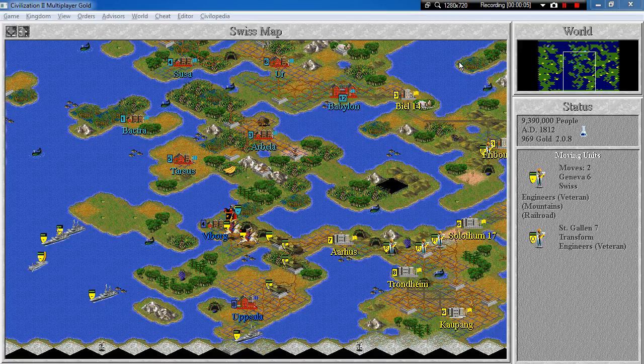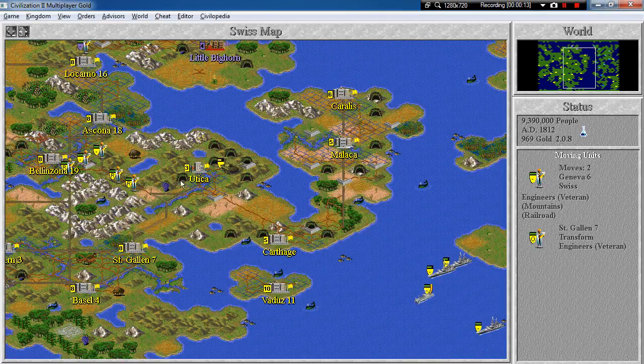Hello everyone and welcome back to Let's Play Civilization 2. When we last left off, we removed the Carthaginians from the map of the world and captured all four of their cities. We'll rename them later.